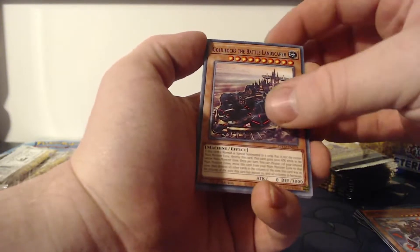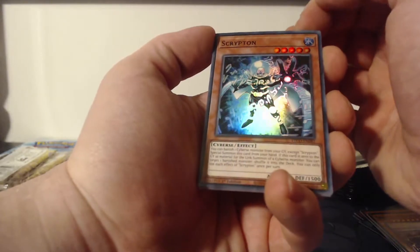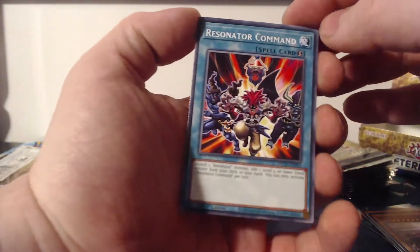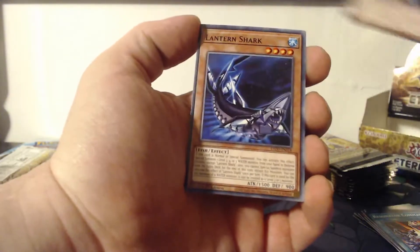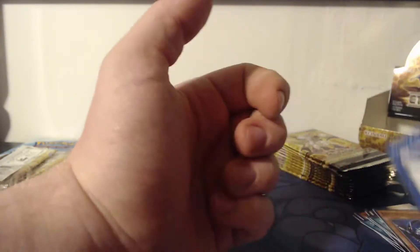Goldilocks the Battle Landscaper, a regular super rare with a print line on it, Script on Resonator Command, Noctovision Dragon, Lantern Shark, and Proxy F Magician. So far I'm wondering if I'll get anything really good out of this.